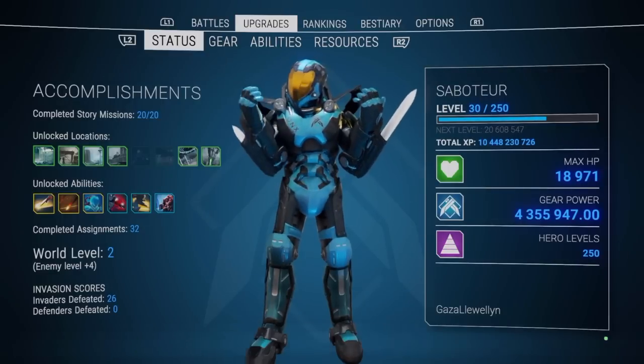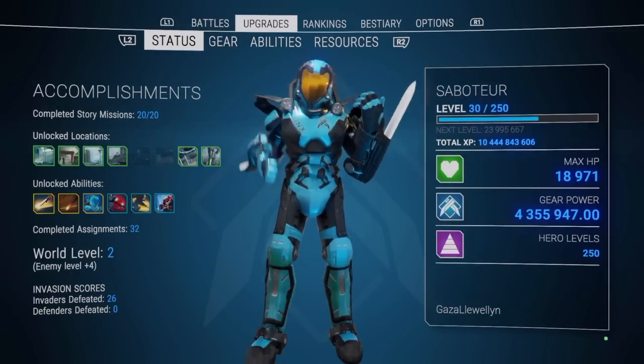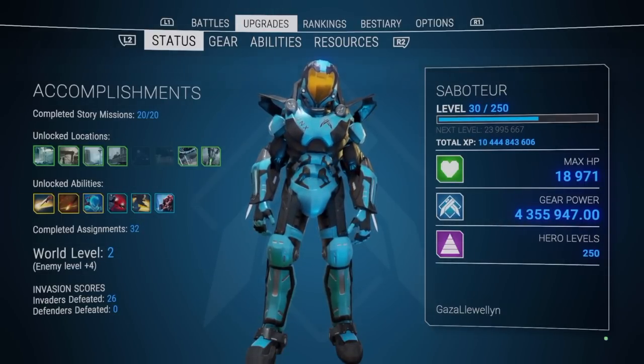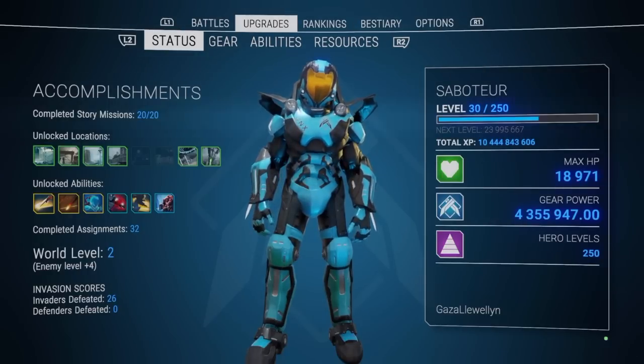Don't worry about farming for that perfect legendary at first — just enjoy the game and use the weapons that you pick up. In this game, the RNG for legendaries is 100% totally random. You can get the most powerful weapon in your arsenal in the first mission, and then you can get some really crappy green gun from a large rare chest at the end of an arc ship. You can go through all five floors of an arc ship, open five rare chests, and get nothing.